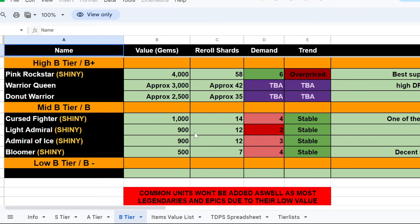So right there on screen we have the B-tiers — the worst of the worst, the cheapest possible shinies and units. First we've got Warrior Queen, approximately 3,000 gems or 42 re-roll shards. Donut Warrior is approximately 2,500 gems and 35 re-roll shards. These two are the non-shinies and they're honestly pretty cheap. I expected them to be more, but they're probably going to grow as updates release, so these are not final prices — they'll definitely rise or lower depending on the next update.